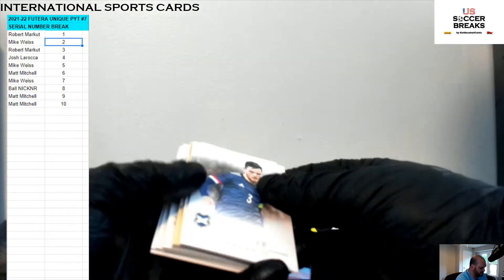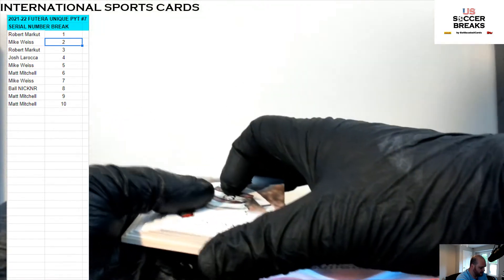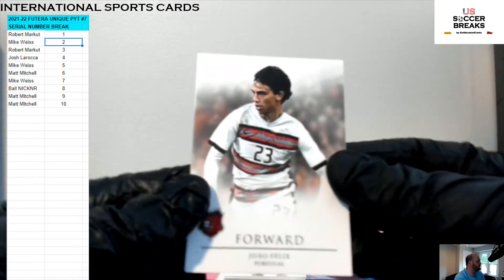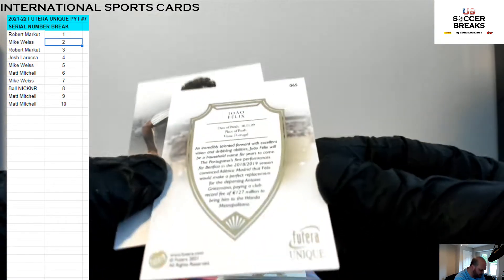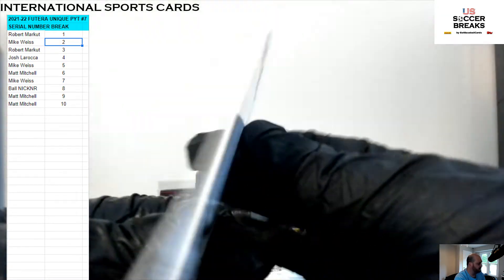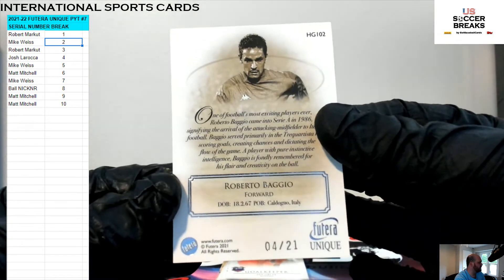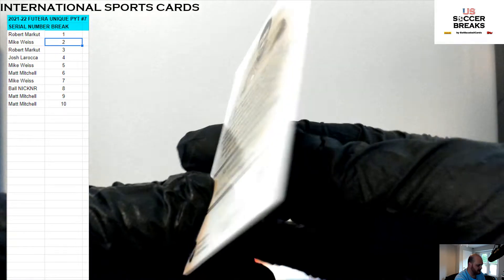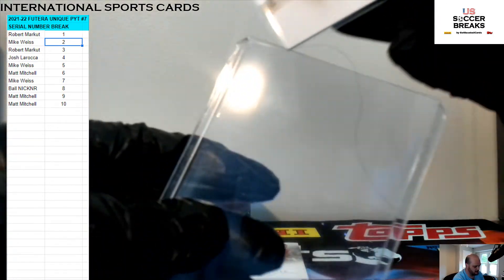It's some gold cards — I think we've had many gold cards. All right, Mr. Zhao Felix — not numbered, that is 63, five spot. Now we got The Greats: Hugo Sanchez, 116, six spot. Roberto Baggio Heritage four of 21, four spot going to Josh. Baggio!